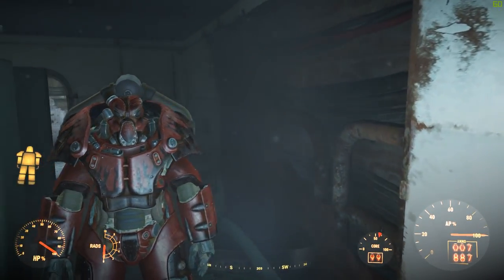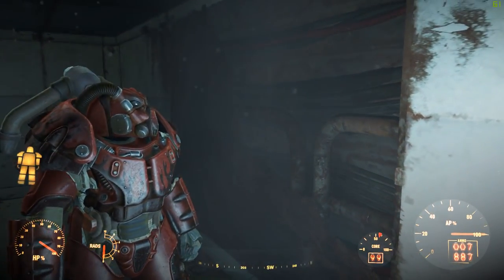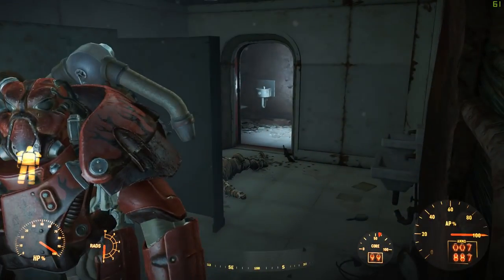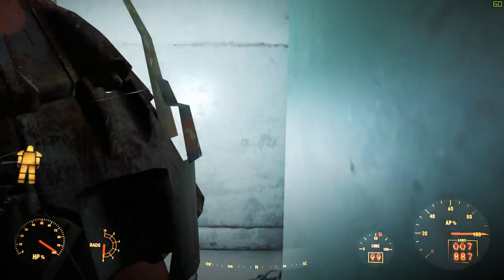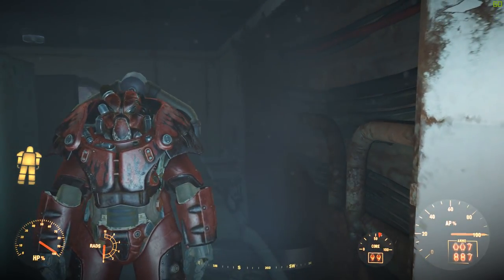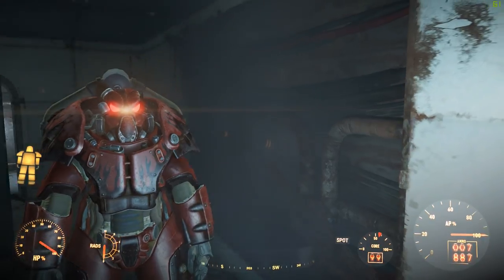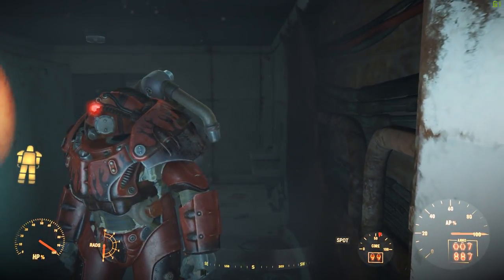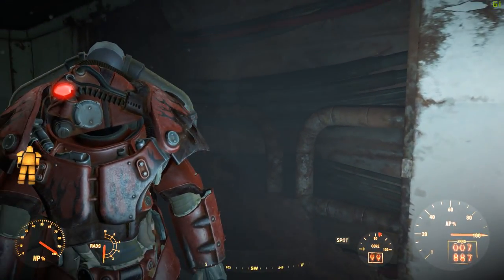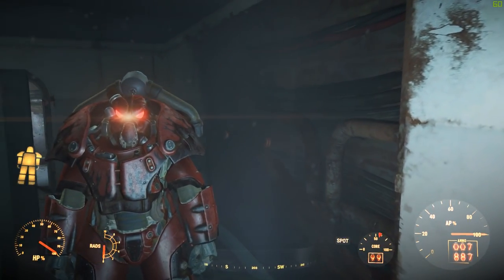In some light you can see the power armor looks really cool — there are red flames on it. This is in fact the best power armor you can have; this is end-game. If you have this, you've made it. The red eyes look really intimidating, so if people see you from a distance they're going to be scared.